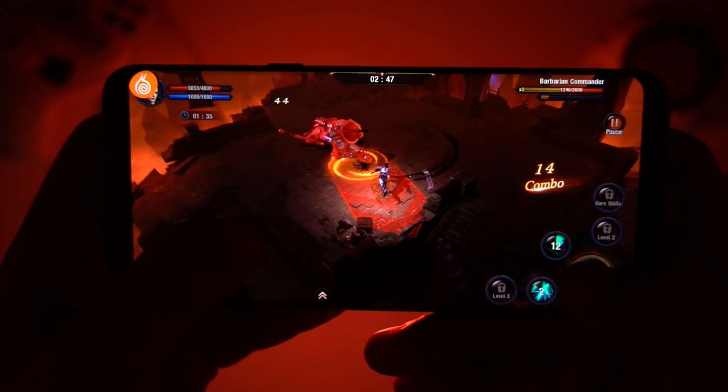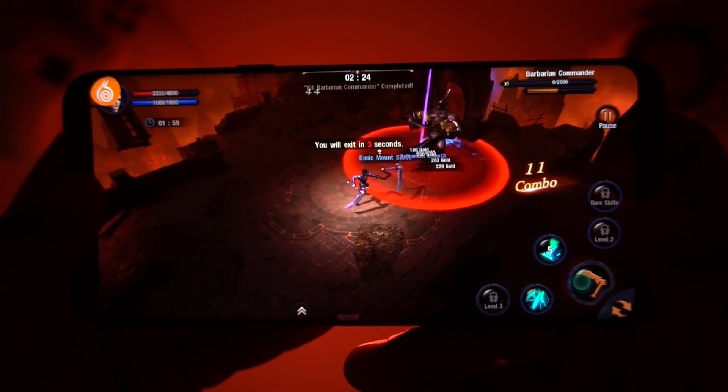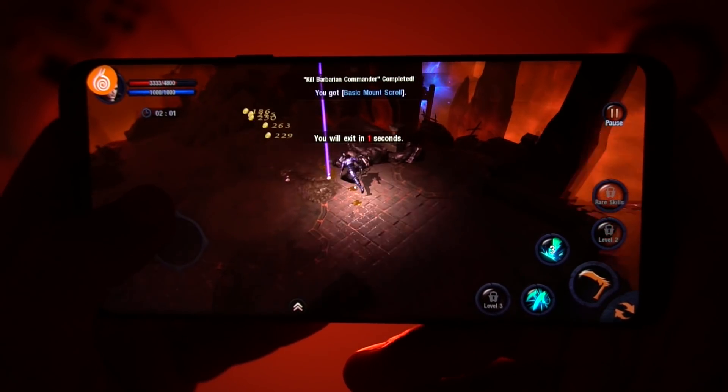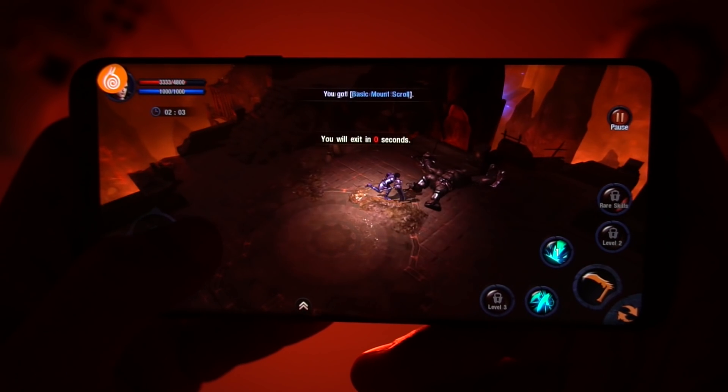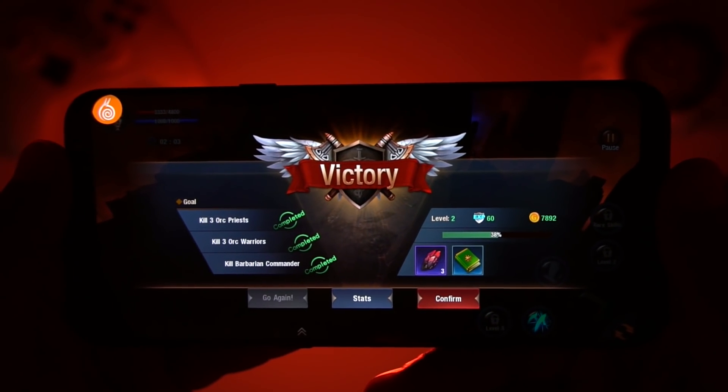At the end of each mission you get to kill the boss demon, and after killing the boss you are rewarded with gold and weapons. This game can be played solo or with friends in mobile style. Overall, with good graphics and sound effects, it is one of the best RPG games available on the Play Store.